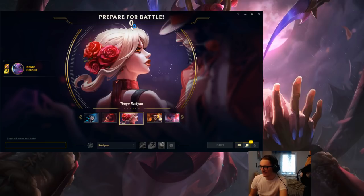For Camille in the jungle — hit level two and kill everyone. The biggest thing is actually be realistic with your kills.